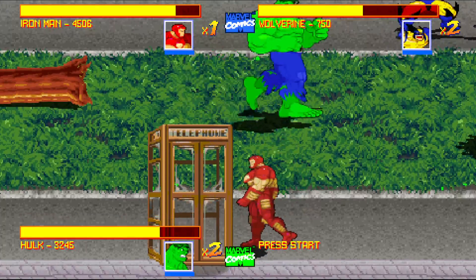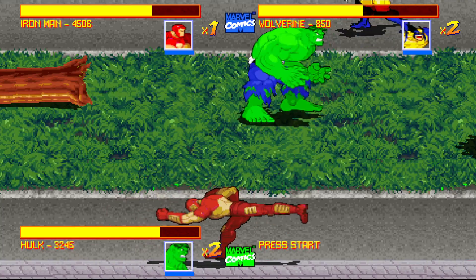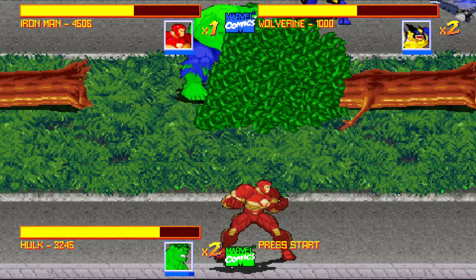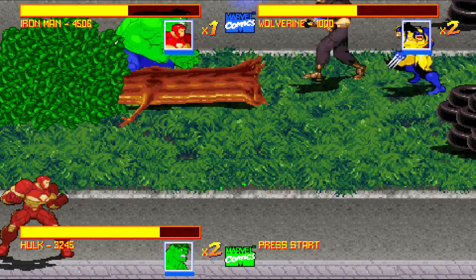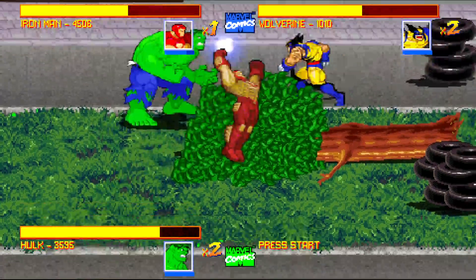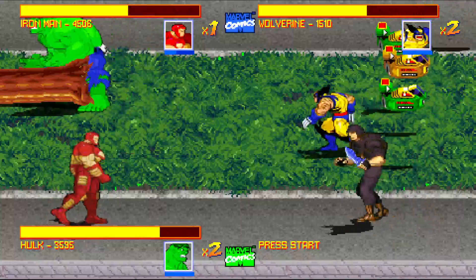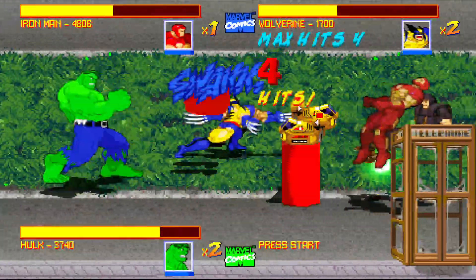So from the way I set up the controller, circle is like your special move. Oh maybe that's not it — oh, quarter circle. Yeah, so a quarter circle. You don't want to do a full circle — it's square, not circle. So like down-forward square. Yeah, that flying attack you just did was cool. I don't know how you did it, but Hawkeye's special attack is to rip up the ground and then throw it at people.